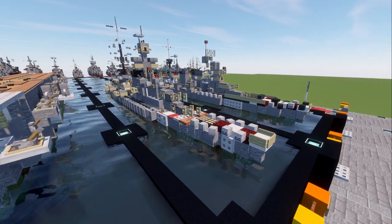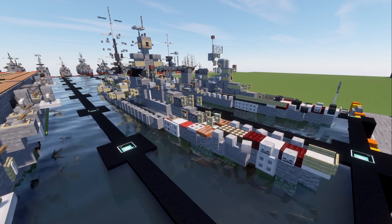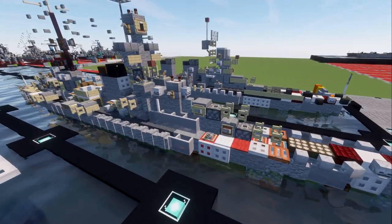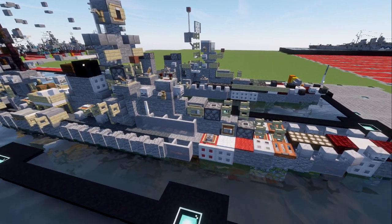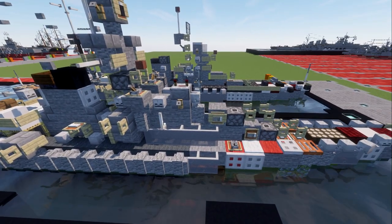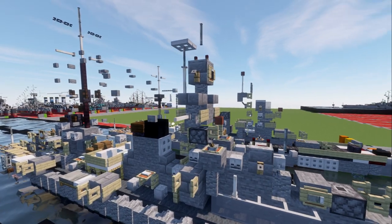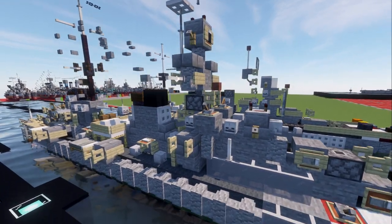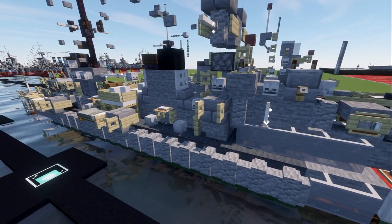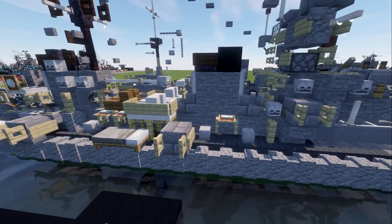Starting off, we have the bow of the ship with the candy cane stripe, which is very typical for ships of the Italian Navy. We then have the two forward batteries — two turrets with eight inch or 203 millimeter guns. We then have the conning tower, the bridge, some anti-aircraft weapons, the mast with range finders and instrumentation. We also have the secondary battery, with the first battery located here and the second battery right next to the funnel.